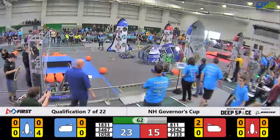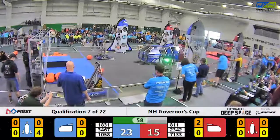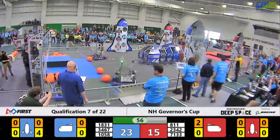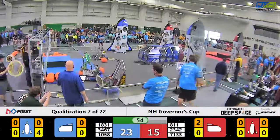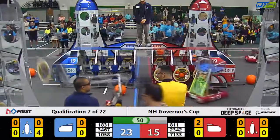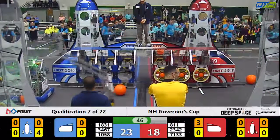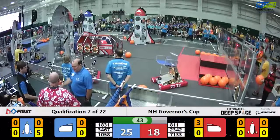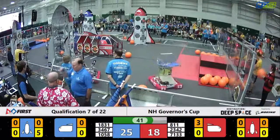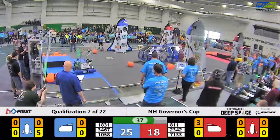A piece of cargo drops to the surface of Planet Primus. Team Phoenix over in the corner grabbing a hatch panel from a human player with under 10 minutes ago in the round. Wyndham winds up placing that hatch panel on the top level of the blue alliance rocket ship — 2518 in favor of blue.